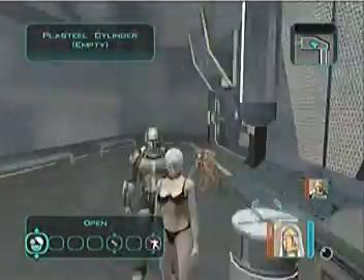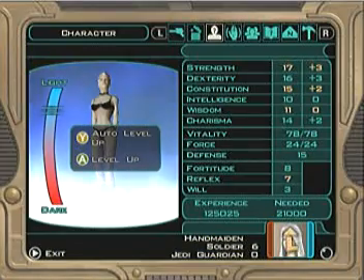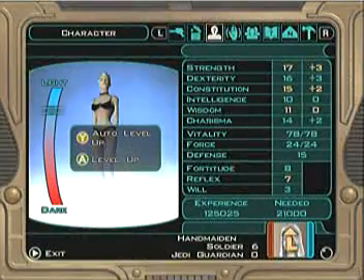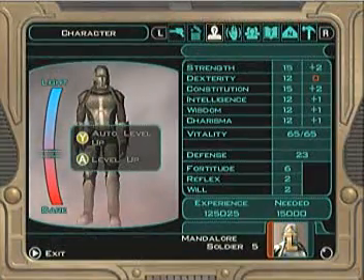This is where your first Senegoda is going. Handmaiden is ready to go to Jedi Guardian Level 0 — she's on Level 6, ready to go to Level 7. And Mandalore is on Level 5, ready to go to Level 6.